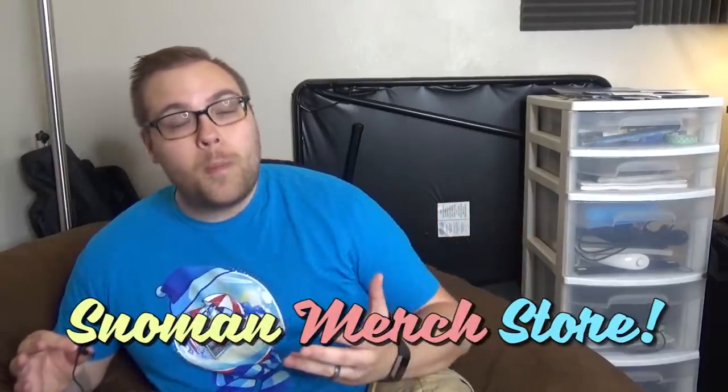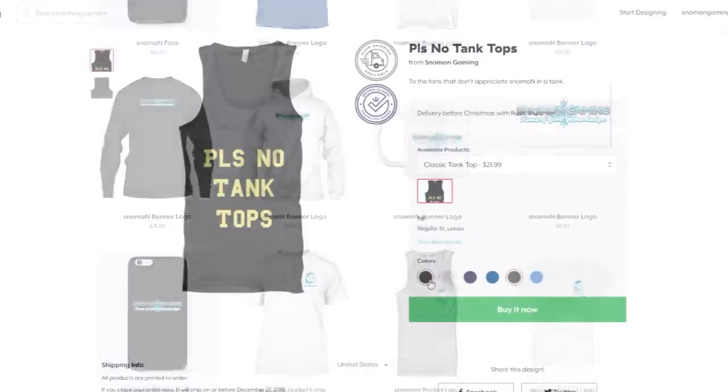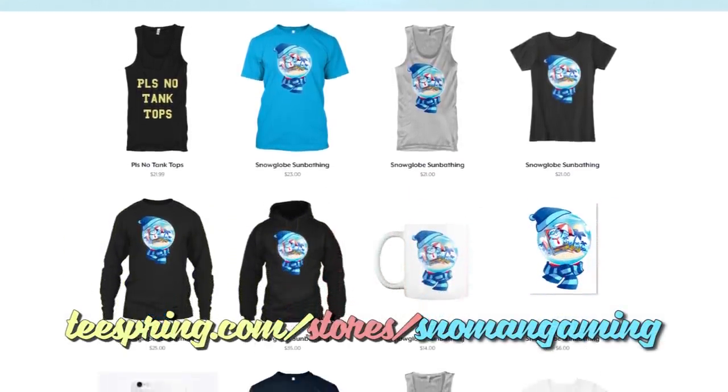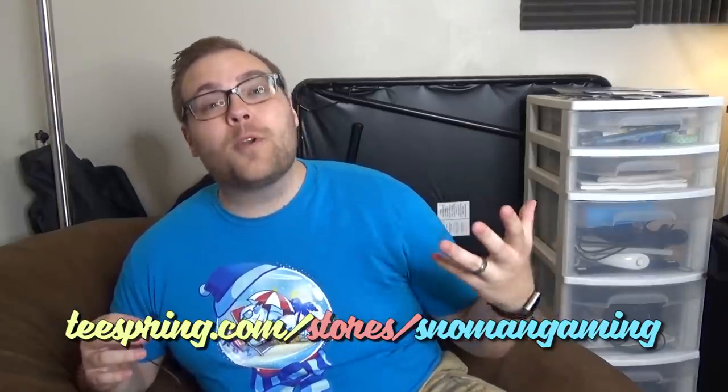Did you know you can get all kinds of frosty swag over at the Snowman merch store? My favorite is the Snowman sunbathing t-shirt designed by Miski herself, but you can also get the banner logo, my face on there, whatever you want! There's tons of colors to choose from and more than just shirts too — long sleeves, sweatshirts, tank tops, even mugs and stickers, you name it we got it! Come check it out at teespring.com/stores/snowmangaming. It would mean the world to me if you wanted to rep your favorite snowman out there in public, and I wanted to thank you for your continued support because it helps keep the show running.